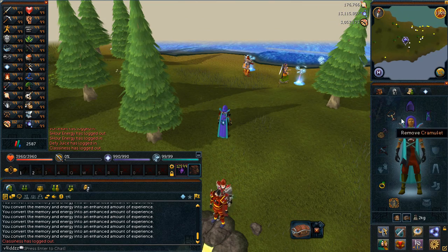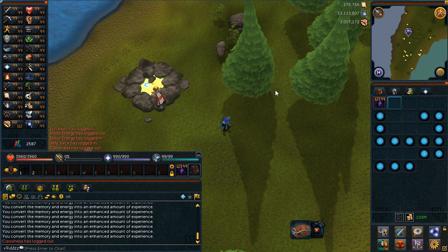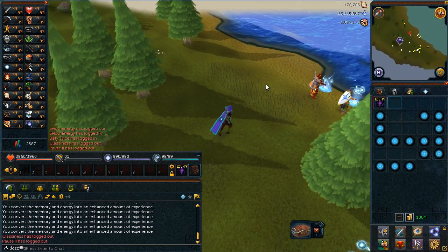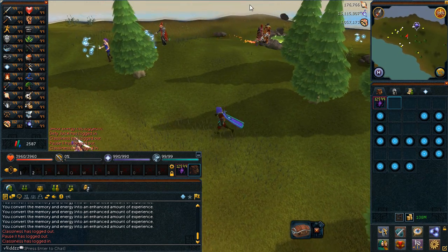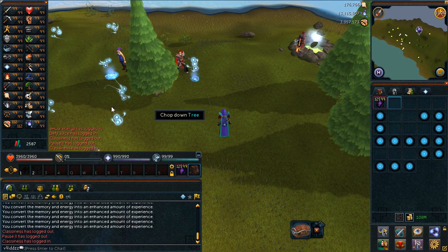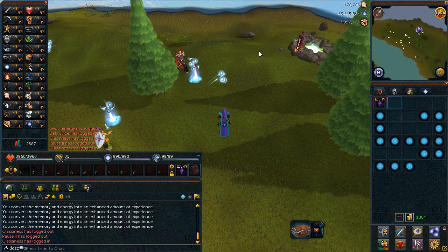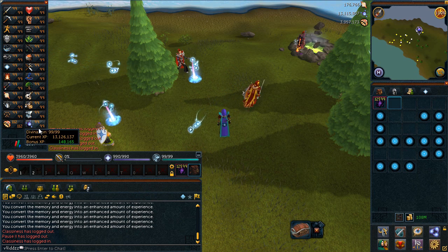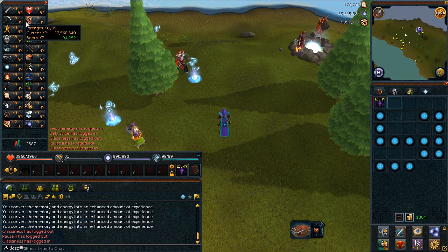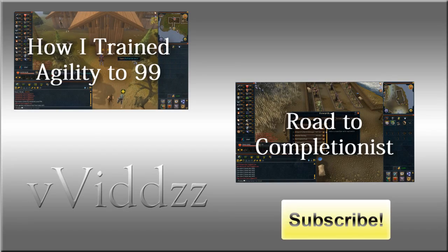That's all I've got for you today. Just make sure you have your Wisdom Aura, buy your Energies, and use the Convert Rift. Divination is not the most difficult skill, but it is very slow so you're just going to have to put up with it. It didn't really take me that long — about a month in total to get 99 Divination. It's also good because you can AFK and watch YouTube videos. Hopefully you enjoyed and I'll see you in the next video. Bye!